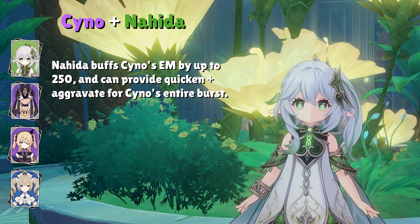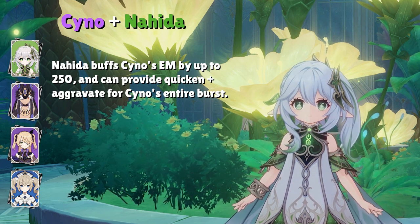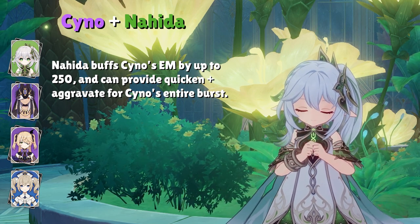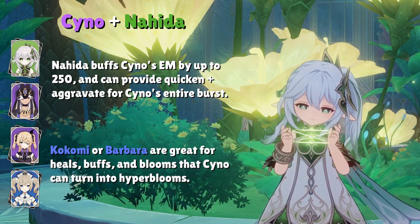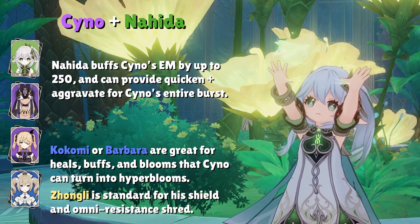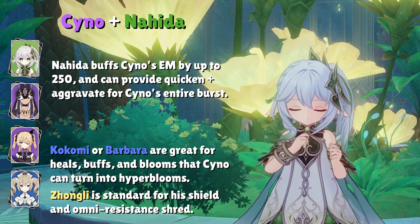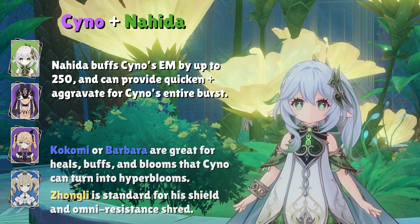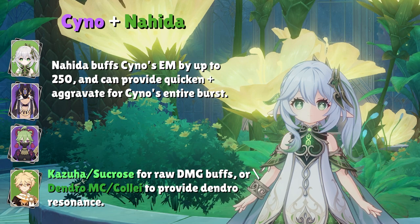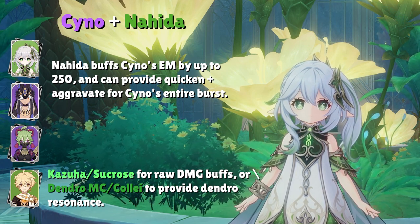The Cyno team setup is simple: Nahida, Cyno, a second Electro character, and a flex slot. If your second Electro is an offensive character like Fischl or Beidou, your flex slot needs survivability — Barbara and Kokomi work for support builds and a few extra Hyperbloom reactions, while Zhongli for shielding also works. If your second Electro is Dori or Kuki Shinobu, you can add another damage support, typically Kazuha, Sucrose, Dendro MC, or Collei for the Dendro resonance.